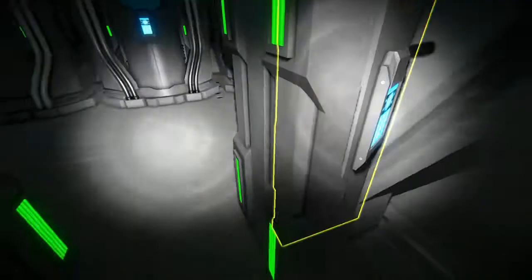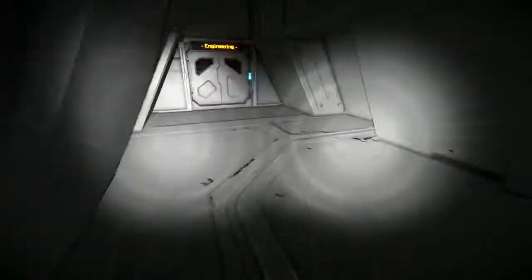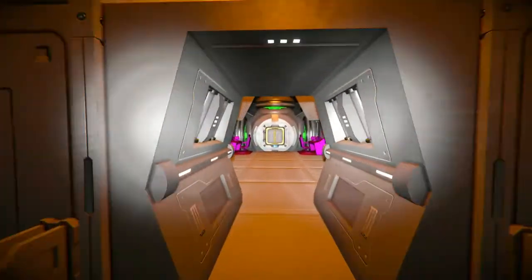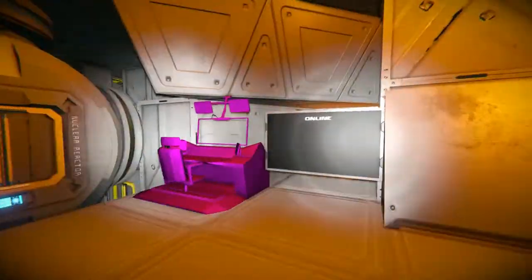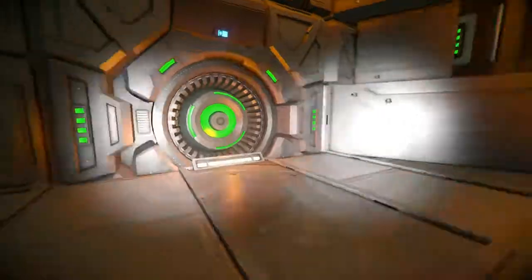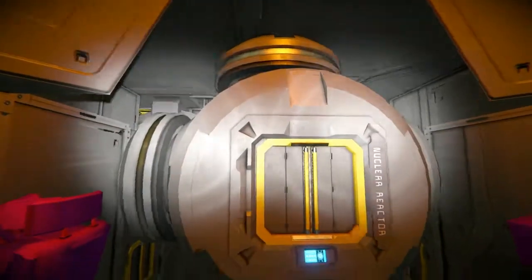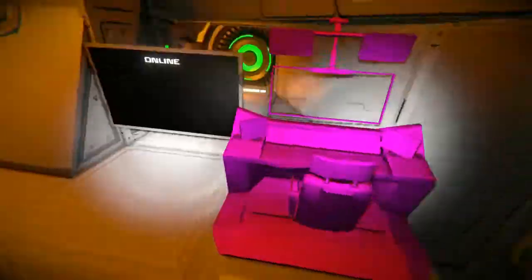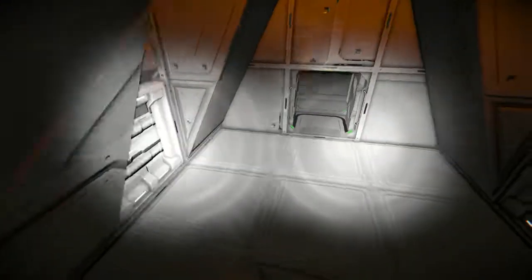Coming through here we have cryopods and med bays. Coming through here we also have more cryopods and another med bay. Finally, coming through the engineering section, we have more reactors, four jump drives, and screens that just say 'online' — I don't believe they are supposed to have anything in there. More hydrogen tanks and some unloaded textures, which is super duper annoying. I know I have that mod because this is a very modded ship.